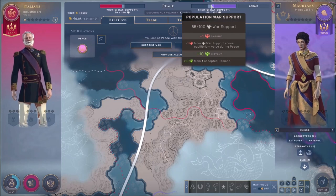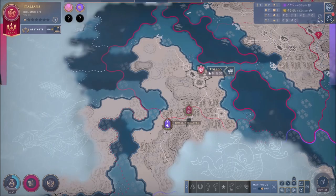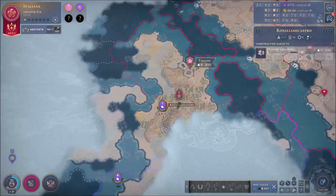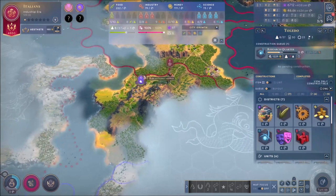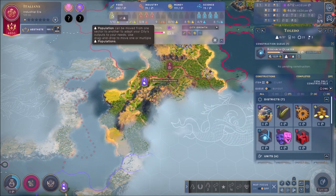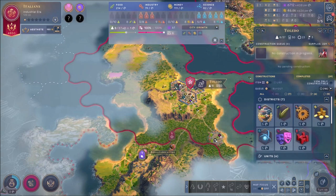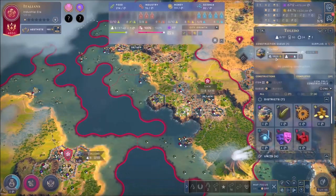They yielded, which means that outpost belongs to us now. It brings a little bit of war support on their side against us, but what are we going to do? If they declare war on me it's going to be bad for them. In two turns it's going to be completed, so we can't have it yet, but we're working well towards it. We need a fifth science guy and we also need to start working on theaters over here.